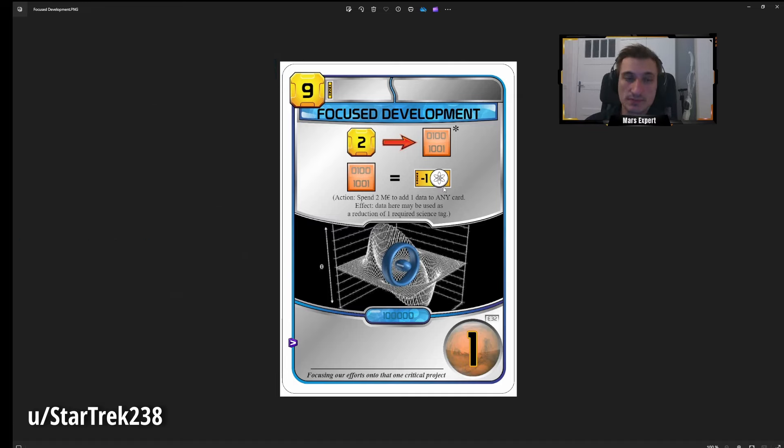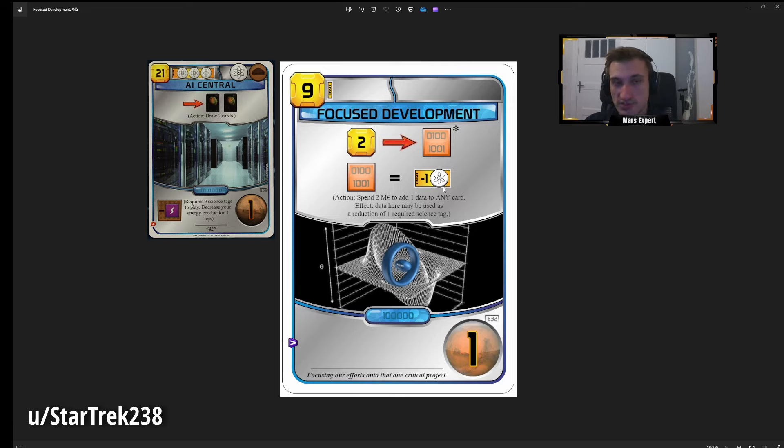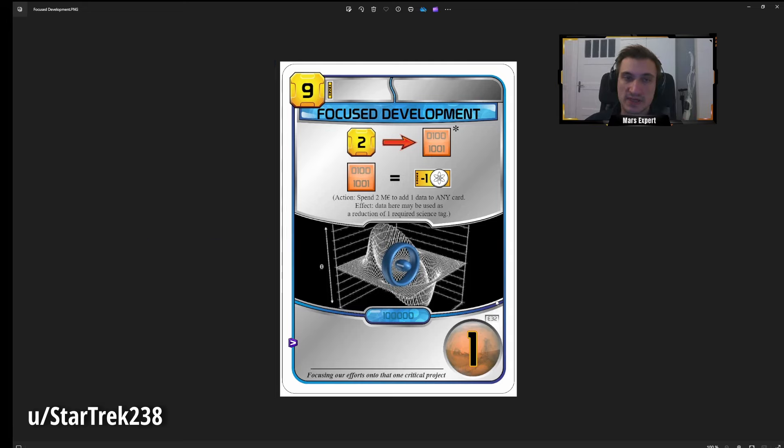It needs to be a pretty strong science requirement for me to consider using Focus Deployment. Let's say you use it to get AI Central down — after that, if you don't draw more high-science-requirement cards and don't have a data-collecting card, Focus Deployment is practically useless from that point. But at least it gives you a point and helped you get AI Central down. It's best when you have multiple really strong cards with high science requirements.